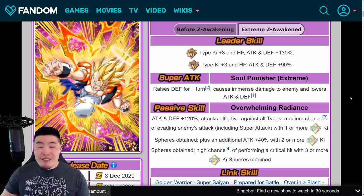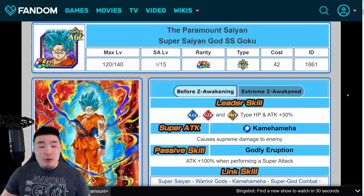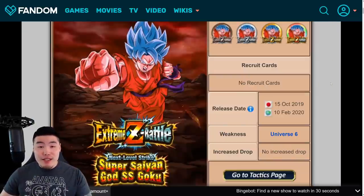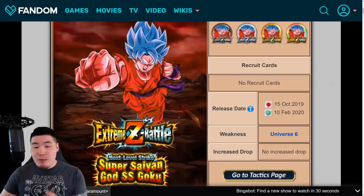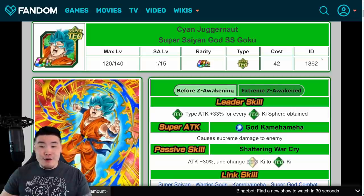Now let's pop over to the Super Saiyan Blue Gokus real quick. This is the Extreme Z Battle Event where you can get their Extreme Z Awakening Medals. So if you guys already did it for the AGL Super Saiyan Blue Goku, then you can just go back to the earlier stages and farm the Bronze, Silver, Gold, and Rainbow Medals for the AGL Goku and the Tech Goku.